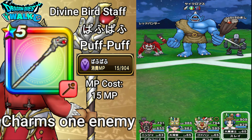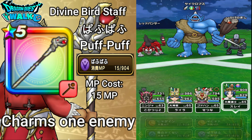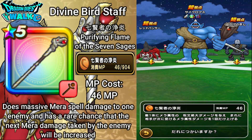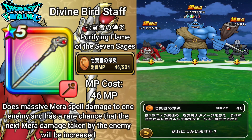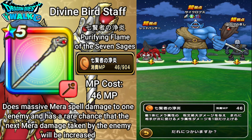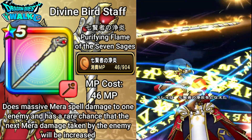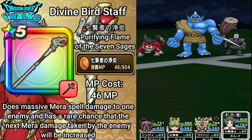Back again to my Archmage. The main ability of this weapon is Shikenja no Hono — Purifying Flame of the Seven Sages. This costs 46 MP, does massive Mera spell damage to one enemy, and has a rare chance that the next Mera damage taken by that enemy will be increased. Since the debuff is going to wear off, I want to attack the enemy on the right. And yeah — 10,000 damage, that's actually quite good.